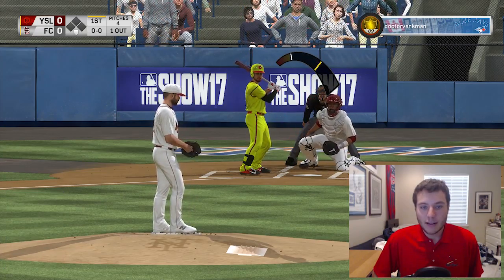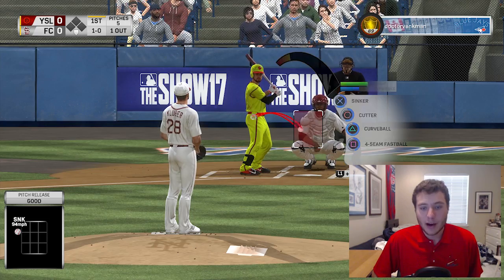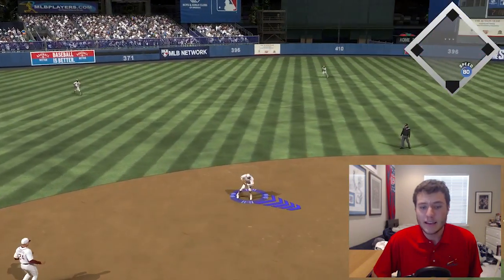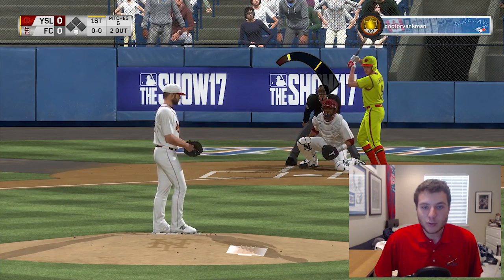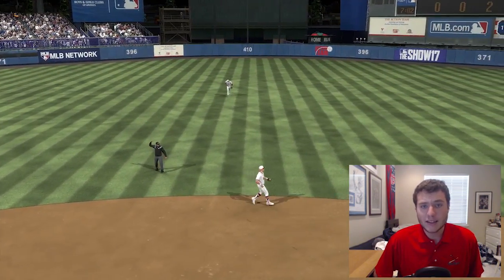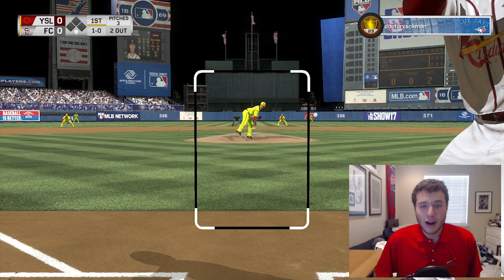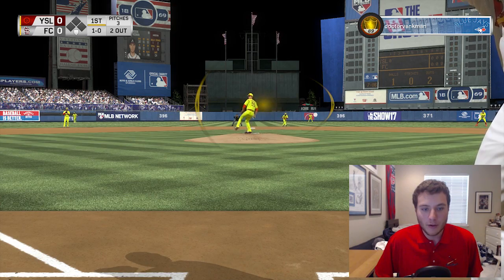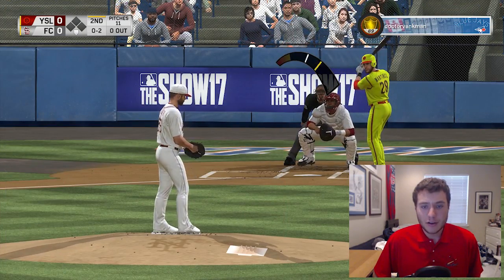I finally feel like I have a team that I can take all the way to the World Series — I haven't been able to make it there yet, but I'm confident this time. Kluber getting in on the hands — easy play for Buddy Bell, two down. The next set I was looking to go after was the Orioles because it's really not that expensive right now. The only two expensive cards are Machado and Britton and they're only like 60K combined.